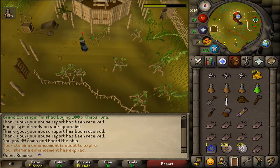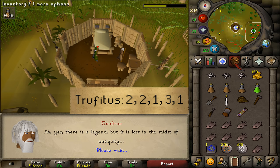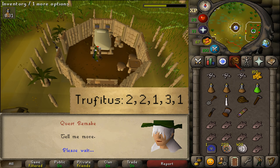After a nice run, once you've reached Trufitus, let's use the weapon belt on him. Then select option 2, 2, 1, 3, and then 1 again.